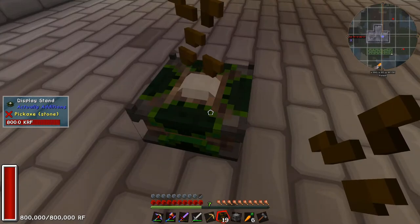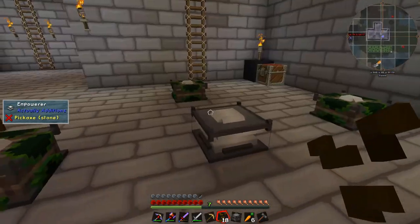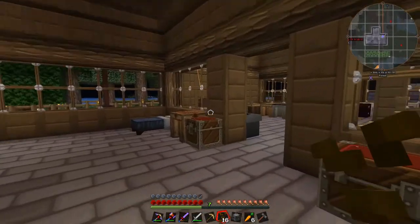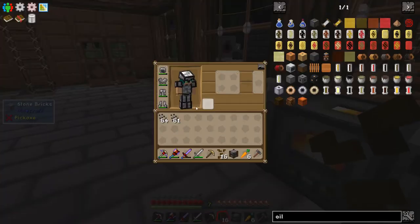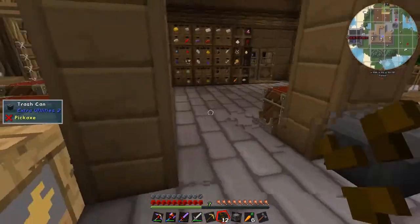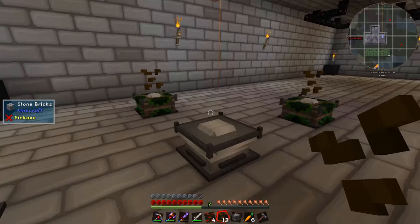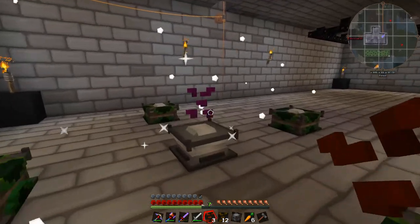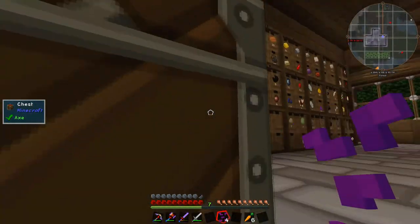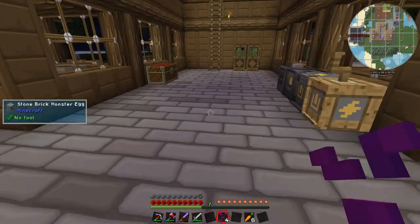We've got 800k in that one so we should have enough to do at least one. I need to put it in front of the Dr. Evil secret moon laser - the crystalliser. So I take 4 of these - and I understand now, it only takes empowered stuff in the centre box. I'll be back once I've got 4 of these guys. That's our 4 empowered canola seeds done - didn't take too long actually, and it didn't really drain that much power. It's ticking up nicely still, so I think we should be okay.